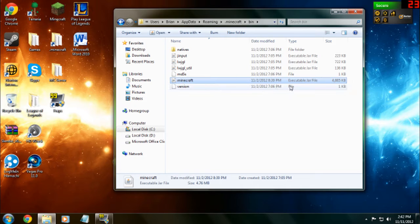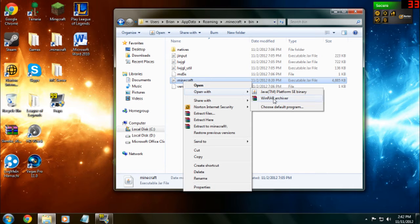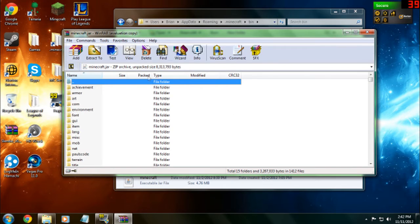You'll see the minecraft executable jar file — you want to right-click it, open with WinRAR Archiver. You do need WinRAR; I'm assuming you all have it.